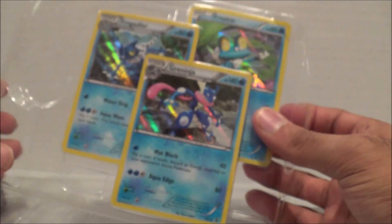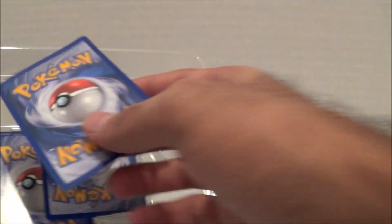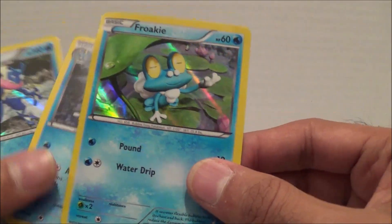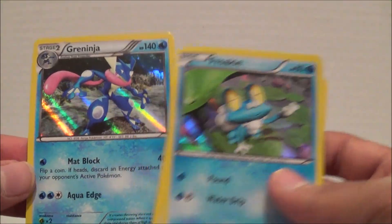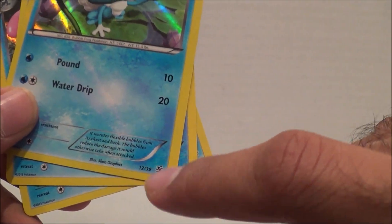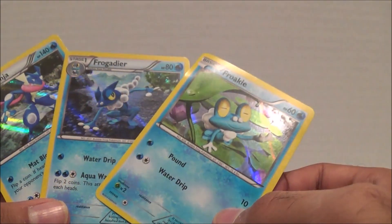Let's get these cards out of here. From the Froakie deck we have the featured holographic cards — Froakie, Frogadier, and Greninja. These are some great looking cards. There's a little symbol for the Kalos starter set — 39 cards total in the set. These are cards 12, 13, and 14.